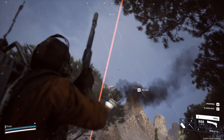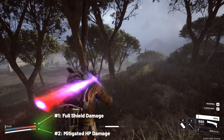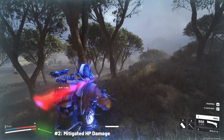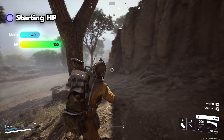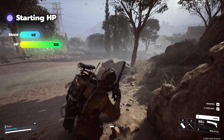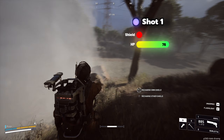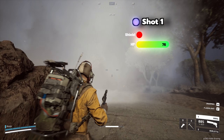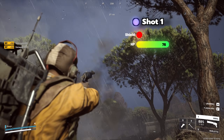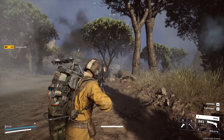When you get shot, two things happen at the exact same time. Number one, your shield loses capacity equal to the full weapon damage. And number two, your HP takes reduced damage based on the shield's mitigation percentage. For example, with a light shield that's 40 capacity and 40% mitigation, if someone shoots you for 40 damage, your shield loses all 40 capacity and breaks, but your HP only loses 24 damage — that's 40 times 0.6, because 40% mitigation means you take 60% of the damage. Both happen on the same shot.